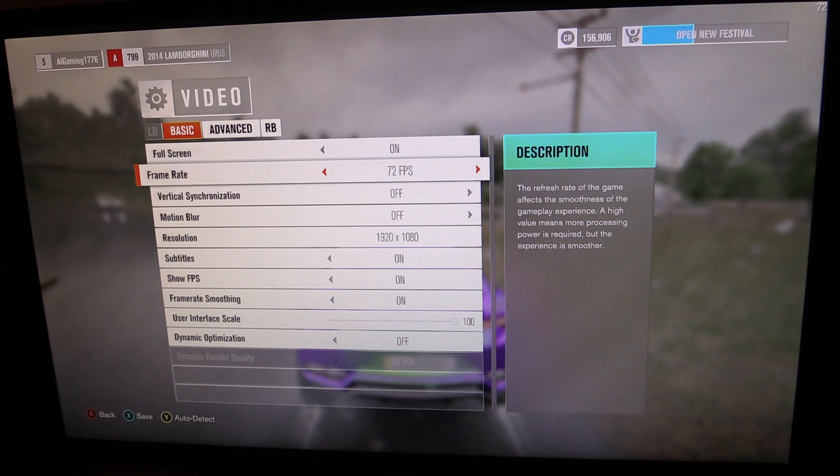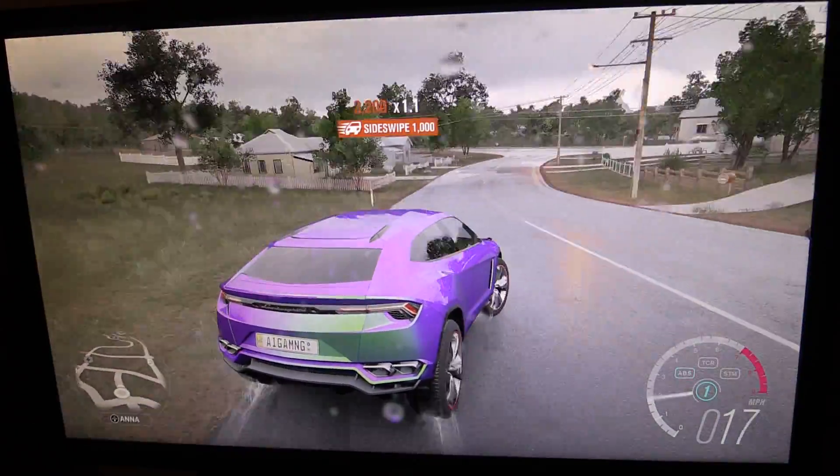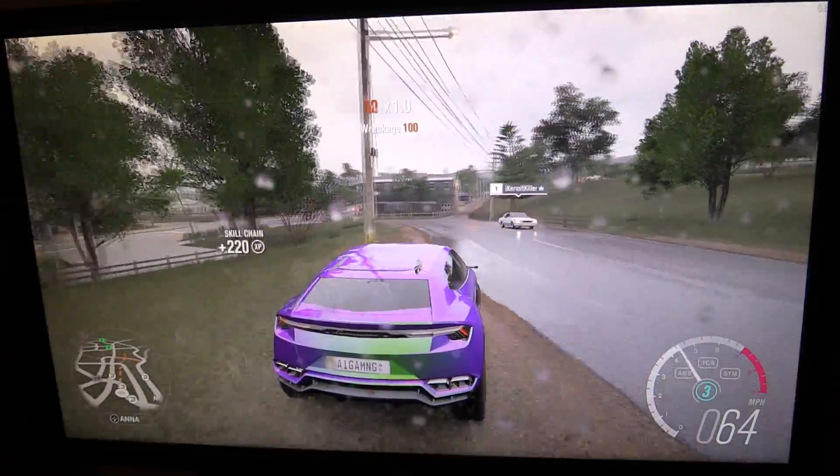Let me lock it at 72 frames per second. My options are unlocked, 72, 48, 36 — those are my only options because I'm on a 144Hz monitor. So we're going to lock it at 72 frames per second, and we should still see some frame rate fluctuations. Yep, just went down to 60.